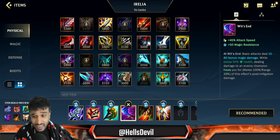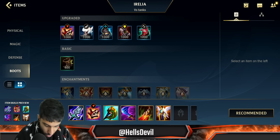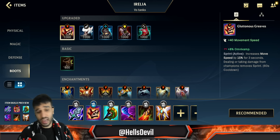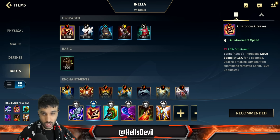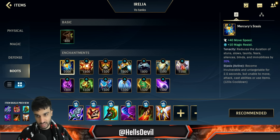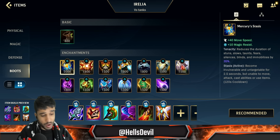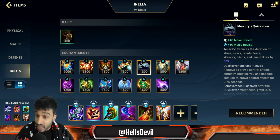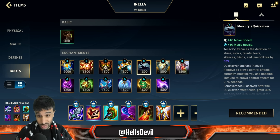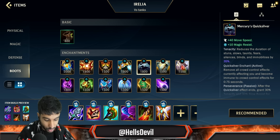Blade of the Ruined King and Wit's End are on-hit items, and Divine Sunderer works because you proc the Sheen all the time. If the enemy has any AP champion doing damage, get Wit's End as your third item for sure. For boots, you want Mercury's Treads or Plated Steelcaps. Sorcerer's Shoes — if the enemy has a lot of sustained mixed damage you could go those if you don't have to deal with CC, otherwise Mercury's Treads. For your enchantment, Stasis is amazing — you already have your second ability to soak up damage, but Stasis is really good, for example to block Pyke or Garen's ultimate. QSS can also be good against certain ultimates.